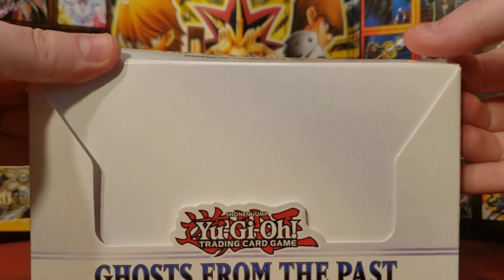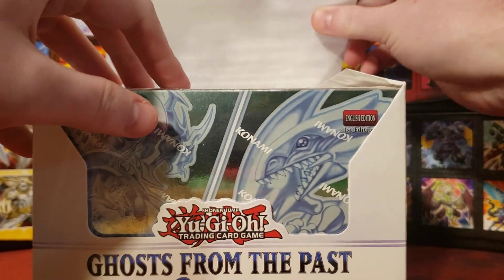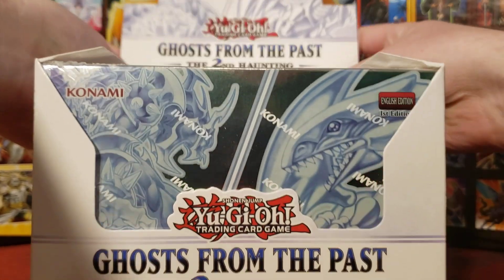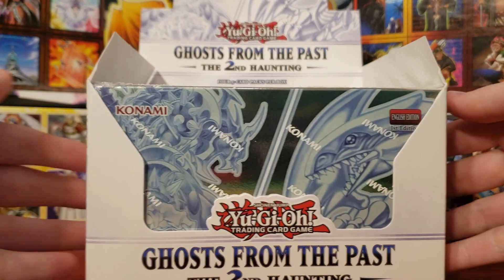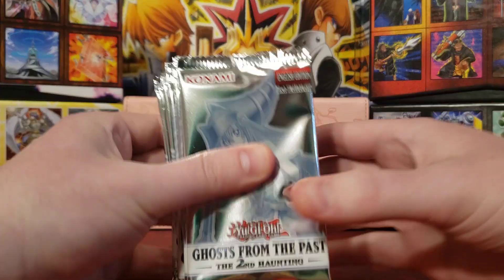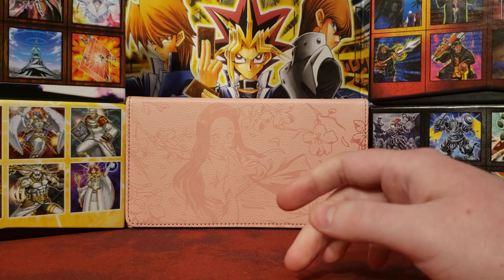Open it like this. Super foil-heavy boxes. There are five boxes in this. I'm going to open each one of these boxes and then go ahead and pause it. Alright, we have 25 packs — a lot of packs. Let's see what we can do.